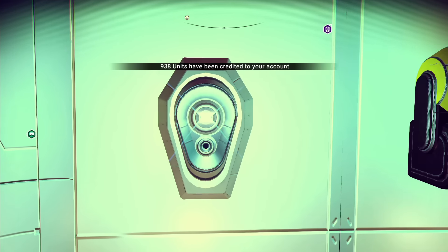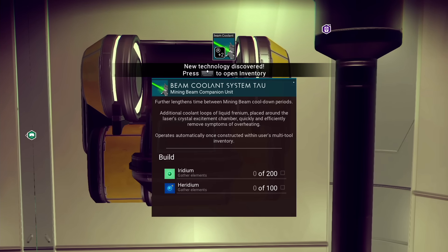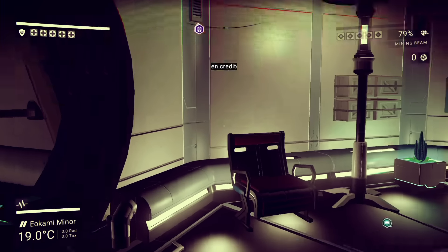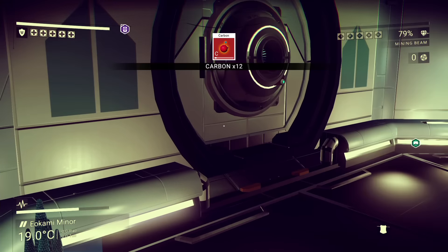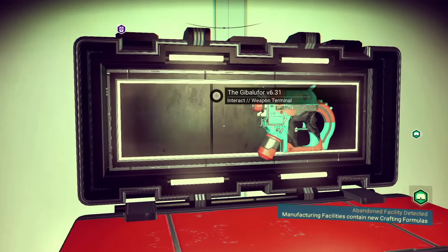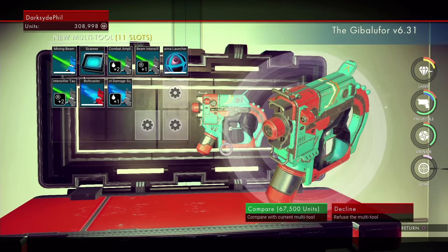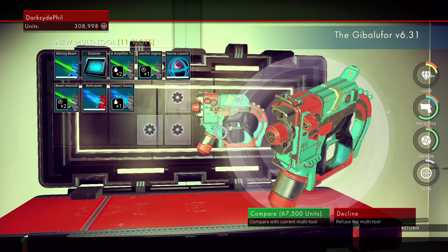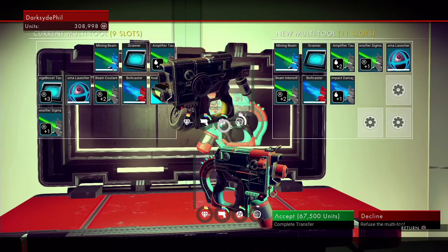Alright, let's see here. Got some money. What's this? Another upgrade, a beam coolant system. Carbon isotope, another multi-tool. I just bought one. Is this one any good? It is, god, it's better than mine again. Are you fucking kidding me? Look, mine only has nine slots, this one has 11, so I gotta get it. It's better.